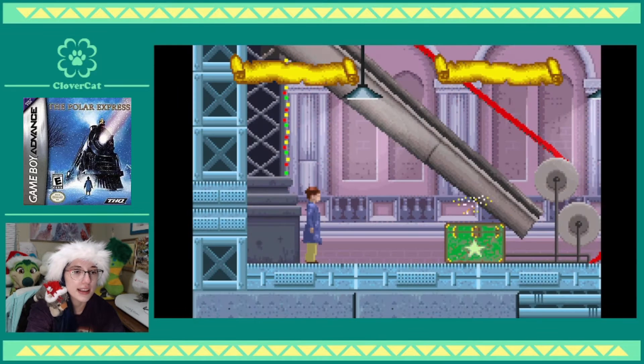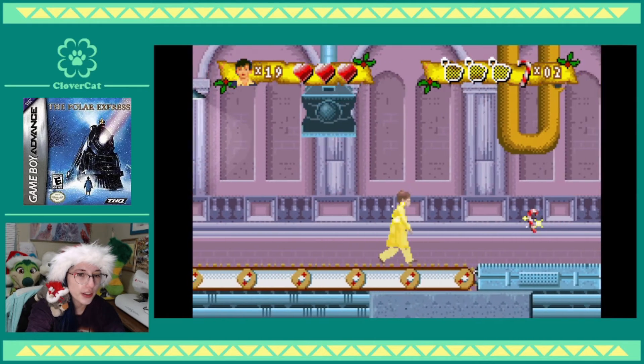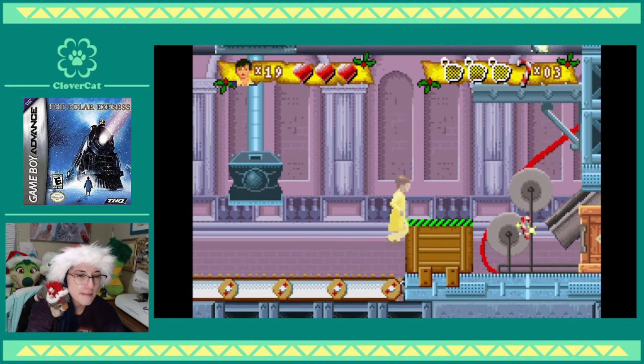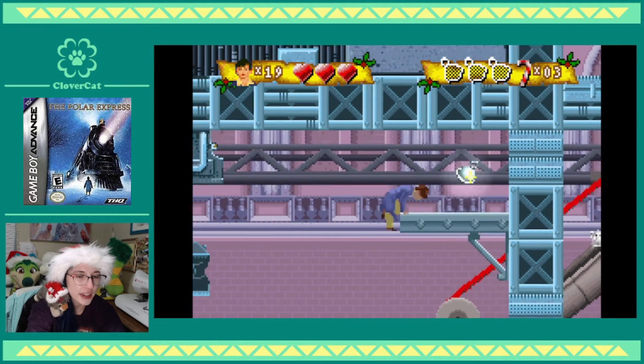This is a pretty intense level on the 3D version of this game, I'll tell you that. The fact that they started me off with a thing so I don't die makes me a little bit concerned. What is this? That's kind of out of place — that bright lime green. It looks like a missing texture.